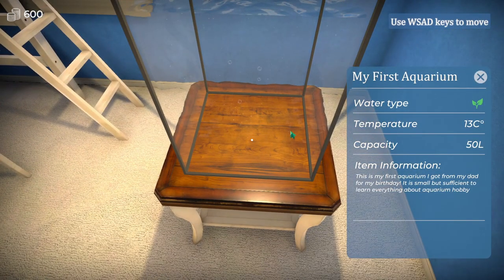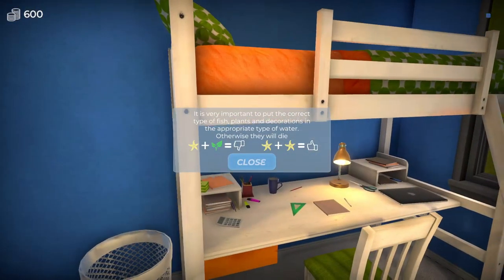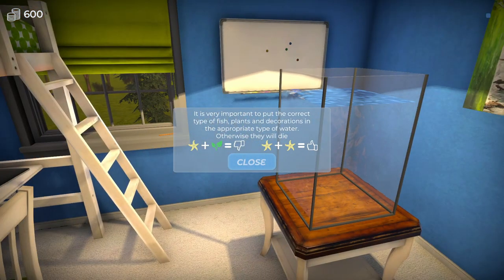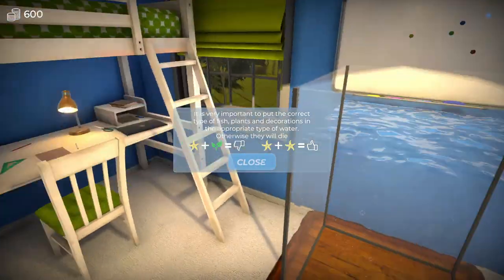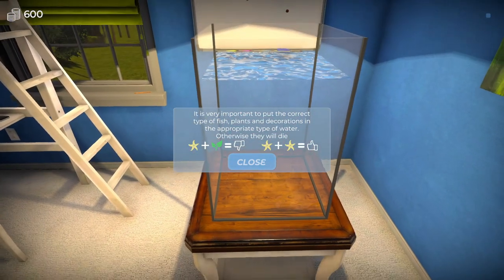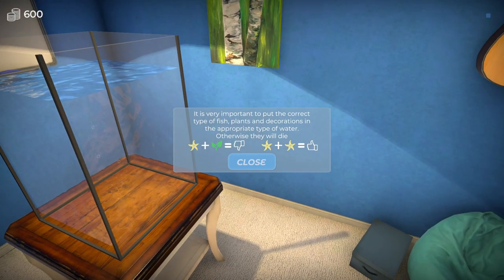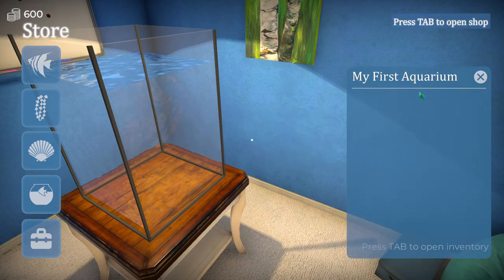Press E to inspect the aquarium. We have the water type, the temperature, and the capacity. This is my first aquarium I got from my dad for my birthday. It is small, but sufficient to learn everything about aquarium hobby. Not quite English, I am going to assume. It's very important to put the correct type of fish, plants, and decorations in the appropriate type of water. Otherwise they will die. I'm pressing every button I can think of here - left clicking, right clicking, escape clicking. Oh, okay - so tab does something. Press tab to open the inventory. It's a bit late for that now.